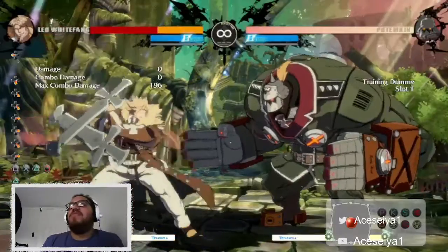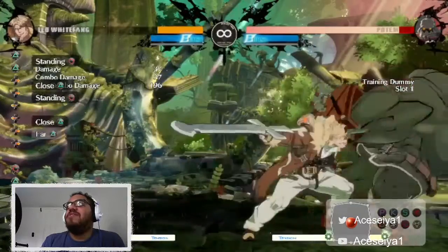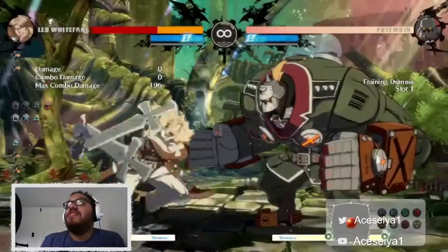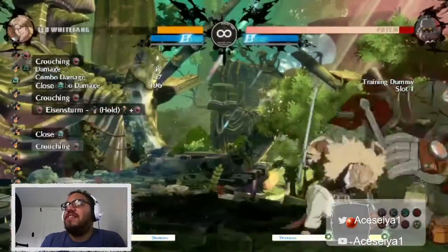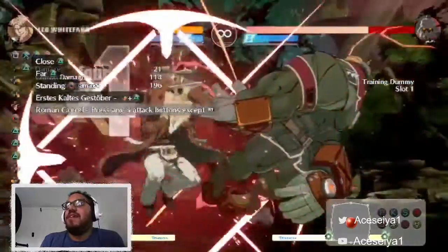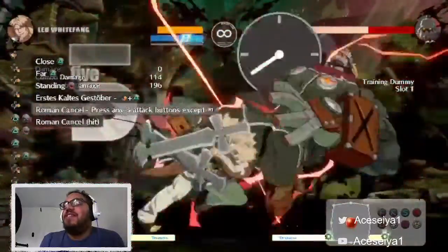Another thing to know: if you're trying to get some hits in with your slashes, you can do triangle-triangle close into that move. You can Roman cancel that one as well. The crouching version has a unique property where it can lead into his uppercut, which is really nice. If you want to combo like this you can - it wall bounces and gets them into the stance, which I really like as a basic combo.